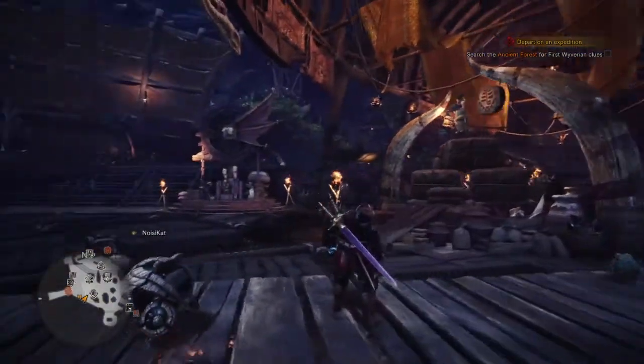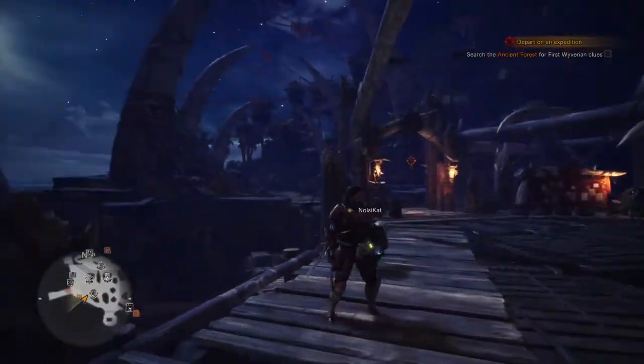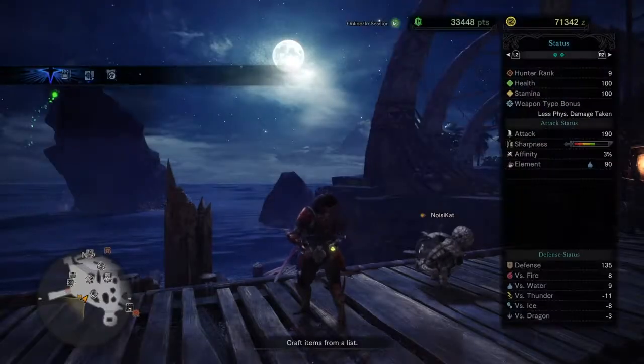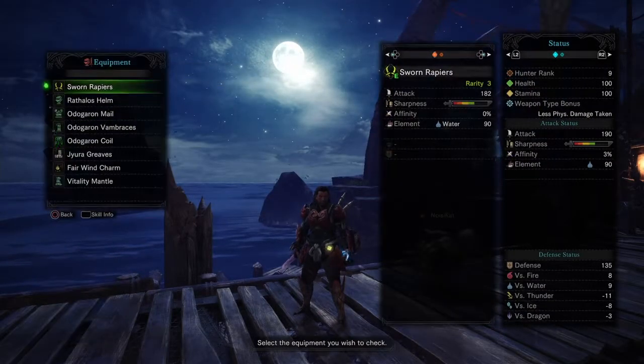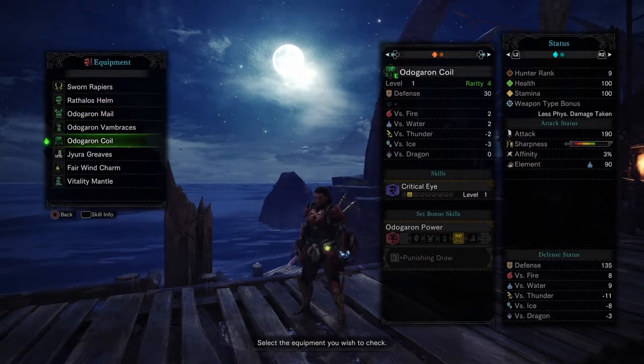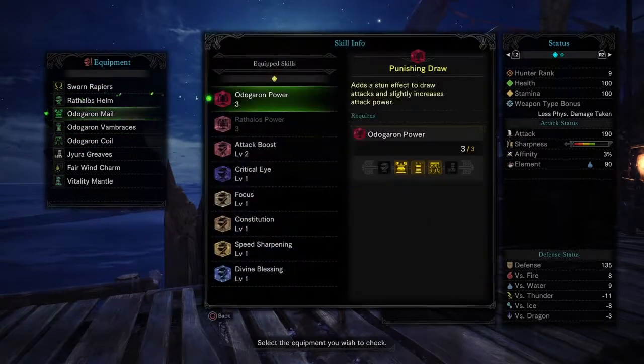As you can see, Odogaron set man - looks so good, looks like a damn samurai. We'll go into the equipment info and show you guys - I've got the rapiers, obviously I've got a three-piece Odogaron set because I'm actually trying to test something.